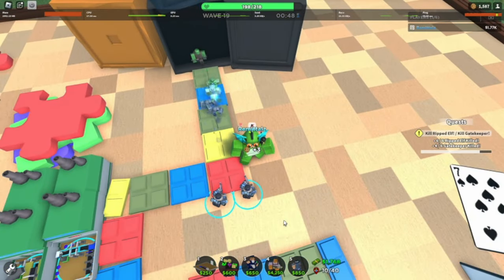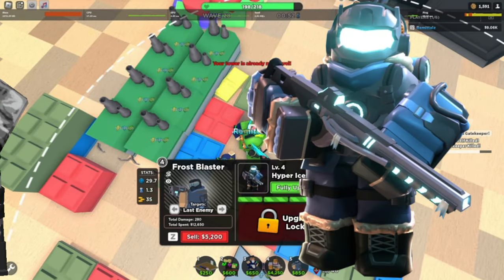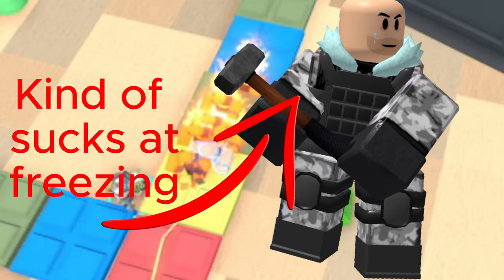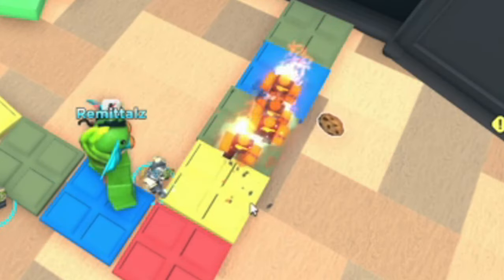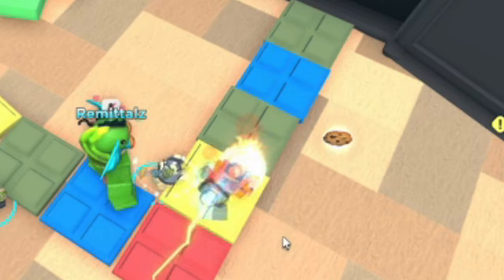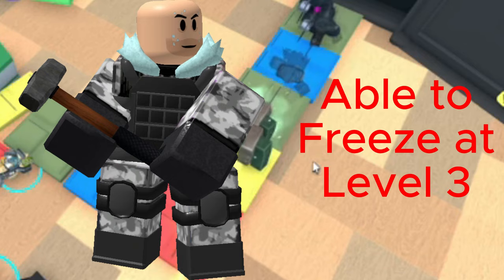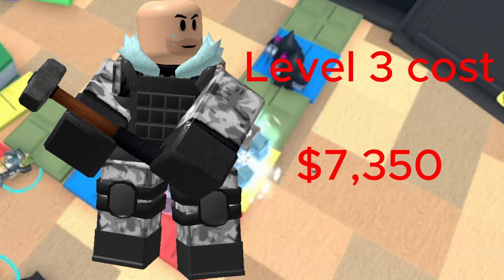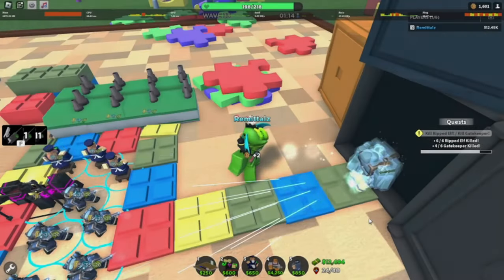Frost Blaster is a really good freezing tower — being able to almost permanently freeze enemies is a super good ability. Frost Blaster can actually freeze enemies from base level. Sludger, on the other hand, kind of sucks at freezing. Although it has multi-hit, it takes two swings to actually freeze an enemy, and those swings can take ages. On top of that, Sludger can only freeze enemies at level 3, which costs 7350 cash. Frost Blaster wins this one, making the score two to one.